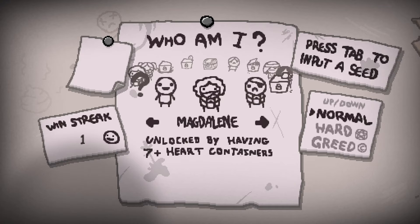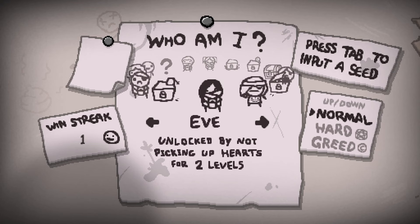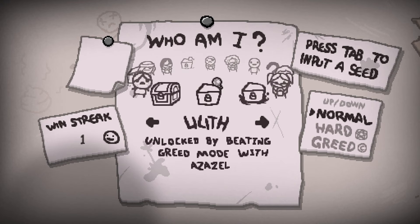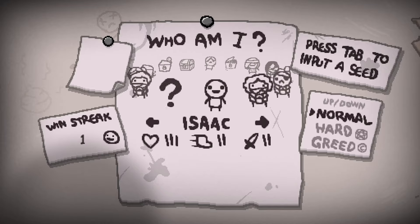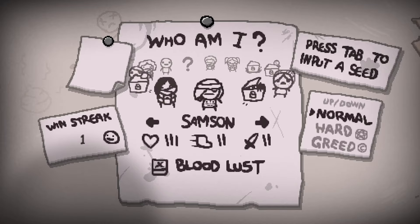Unlocked by having seven heart containers. Unlocked by holding 55 pennies — we can go for that one. Unlocked by not picking up hearts for two levels — we can also try for that one. Azazel: unlocked by making three deals with the devil. Eden: unlocked by beating greed mode with Azazel. Unlocked by beating question mark. Unlocked by beating hard mode with Lazarus without losing a life. All right, let's just jump in as Isaac.